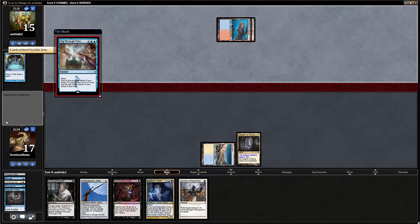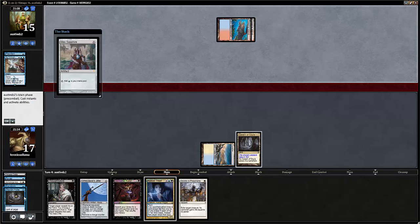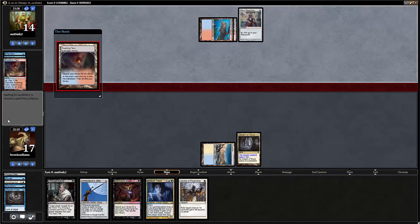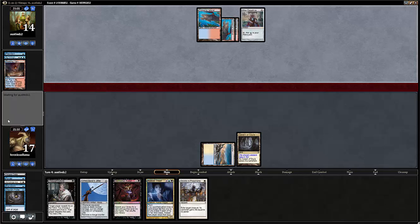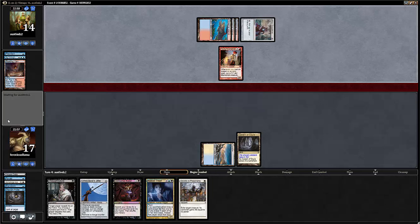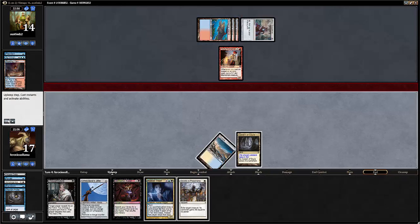Unfortunately we were on a mulligan to five, so sometimes with these Vintage hands you can be on a mulligan to five and it's all good — you just Ancestral Recall on turn one or Treasure Cruise on turn two and something crazy happens. But sometimes you get stuff like this where they have Dig Through Time, double Force of Will, double Lightning Bolt — because they bolted our Stoneforge Mystic — Pyroblast, and Young Pyromancer. It's insane.